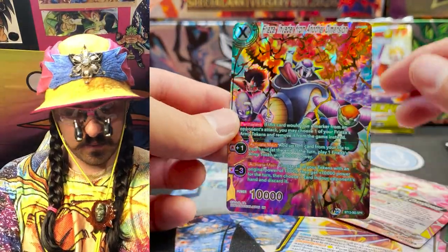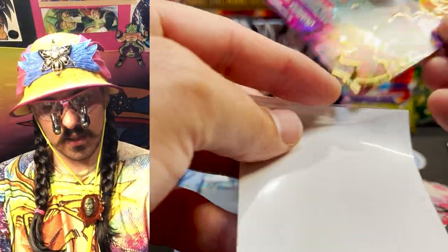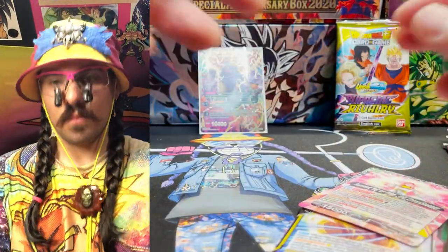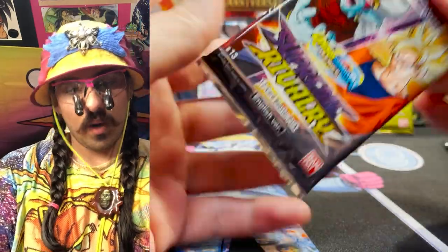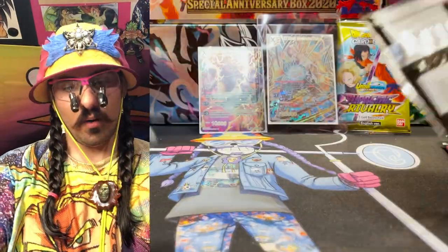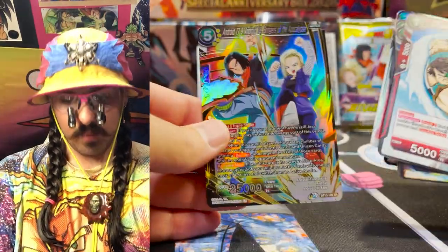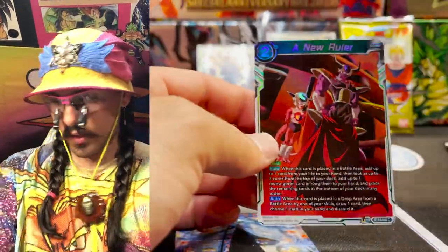Frieza — Invader from Another Dimension — not a bad SPR! Of course, in the custom Joku DMD sleeve from Your Playmat. If you want to guarantee that you're going to pull a secret rare, the only way to do it is by buying a case. I learned that a long time ago and I've been buying cases ever since.